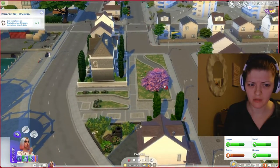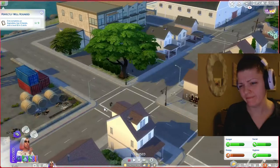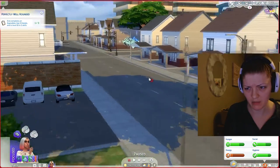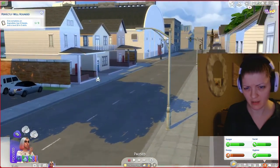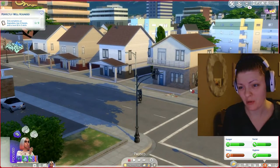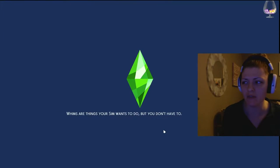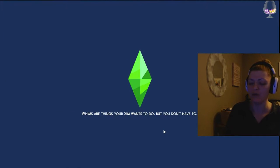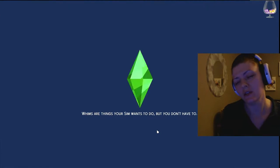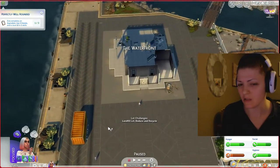These houses remind me of really run-down homes in cities of New England, which is where I'm from. Let's dumpster dive here if there's anything good we can get. But he's there to bug me - get out of my dumpster! That's the only time I'll have my sim go in a dumpster, not to woohoo but just to look for some good stuff.